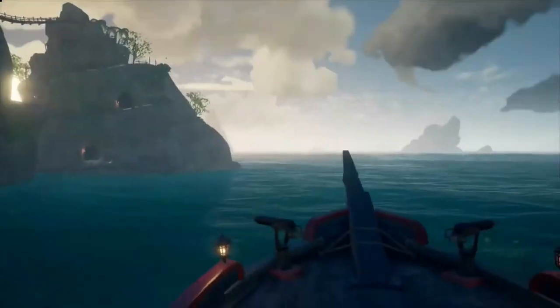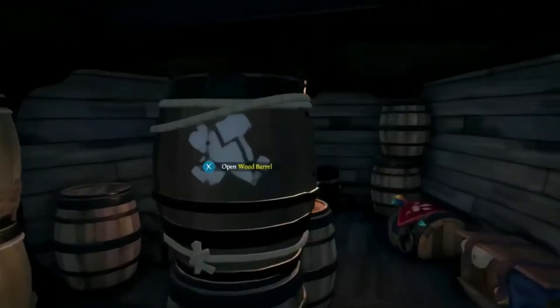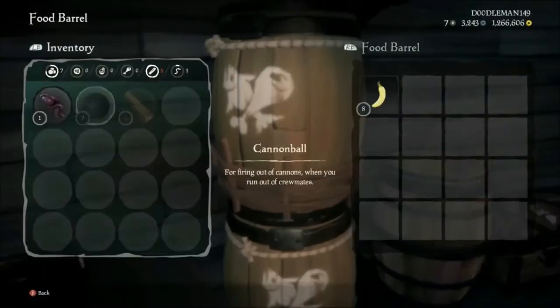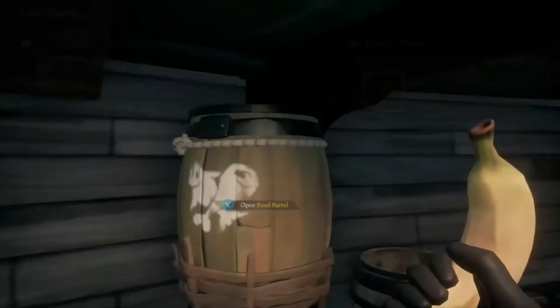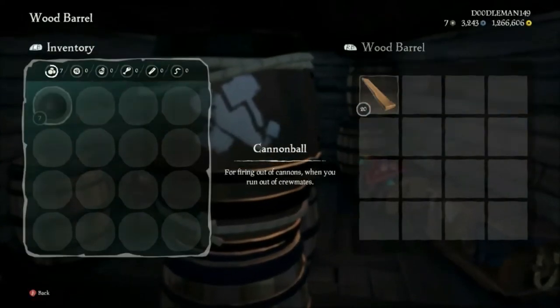On your ship you also have containers, but unlike generic barrels these are specific — wood barrel, food barrel, and cannonball barrel. You can only put specific things in each: grubs are a type of food and can only go into food barrels, wood is the only thing stored in the wood barrel, and every ship has at least two cannonball barrels for storing cannonballs.